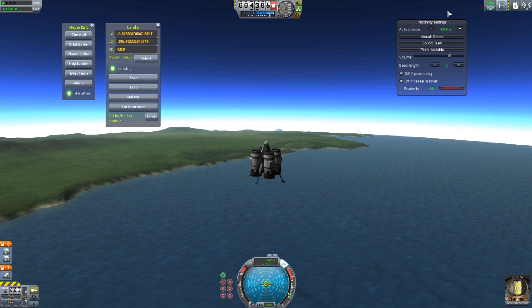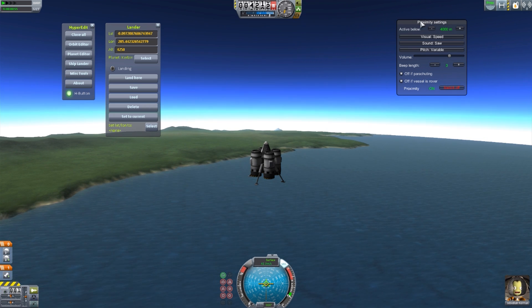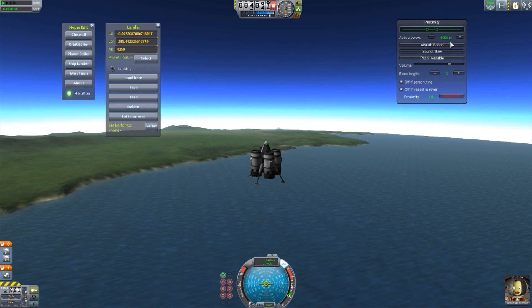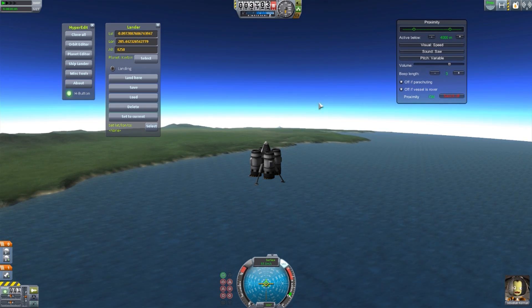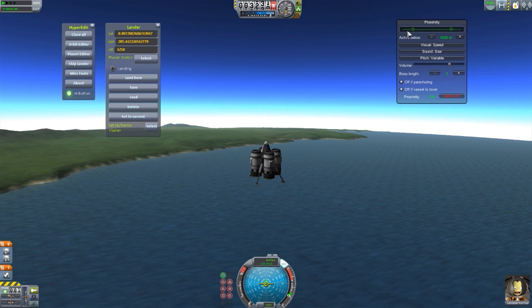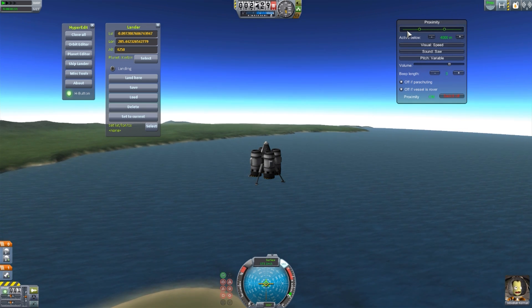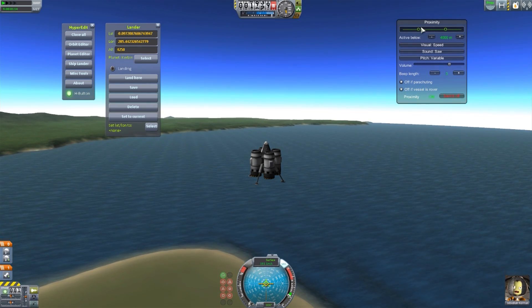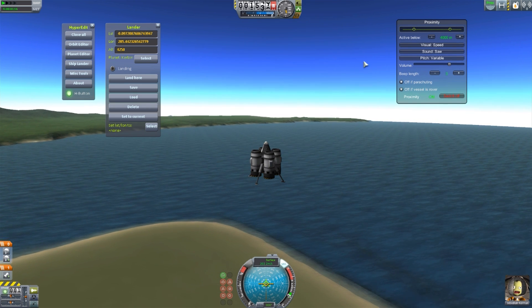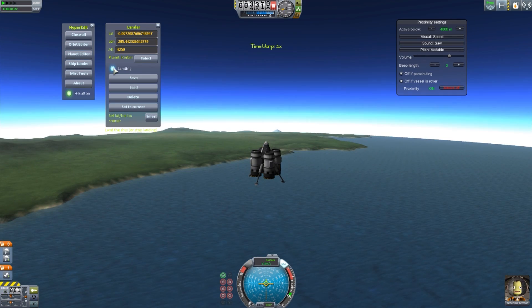You may have noticed on the visual element that it also started changing color and those circles started moving faster. Let's pay a bit more attention to that visual element. Right now the visual is turned to speed, so the faster we go the different color this is going to change — going from green to yellow to orange to red the faster we go and the closer we are to the ground, and these circles begin moving more quickly. As you can see, it's changing color, going faster, and we're probably in really good danger.